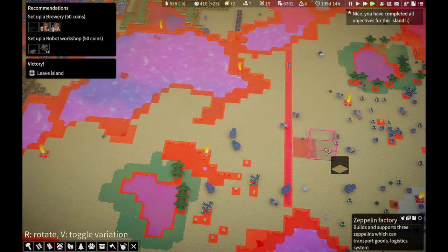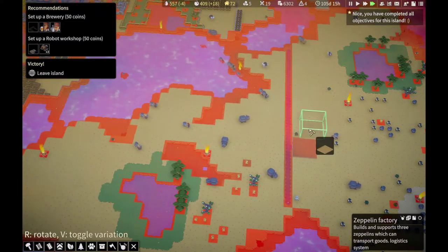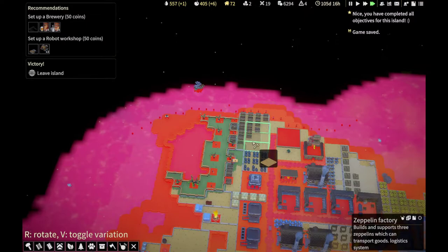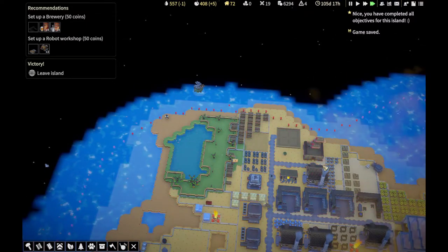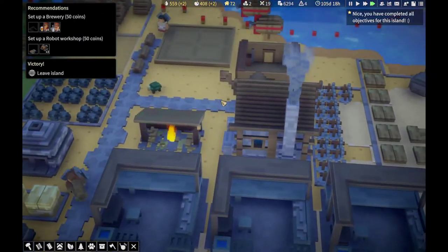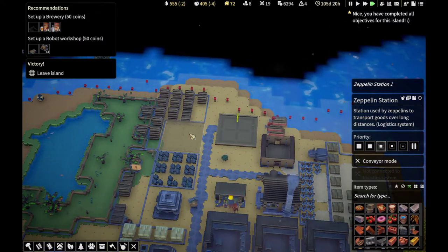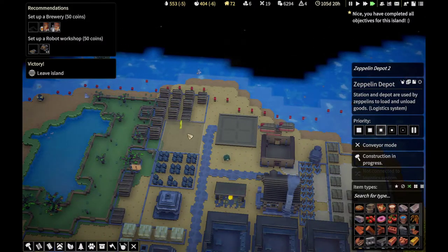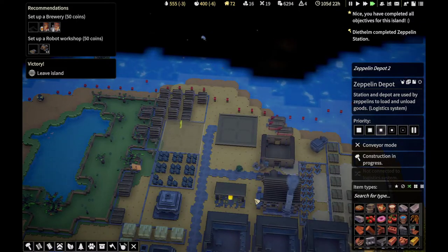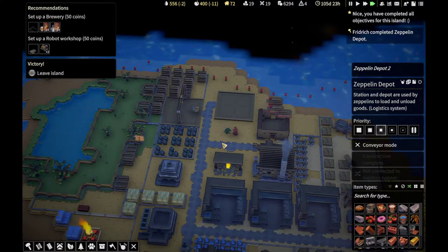I'm going to put it there. Now I need to build two Zeppelin depots. I'll put that one there beside it, and one opposite that. So I've got two Zeppelin stations and two Zeppelin depots. I've just now got to wait for them to be built. That one's been built already — station one. I just have to wait for the depots to be done. See, there it says construction in progress. It doesn't take long, especially not when you're going full speed.